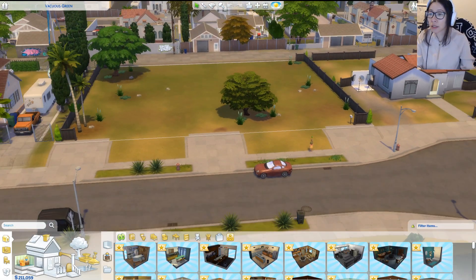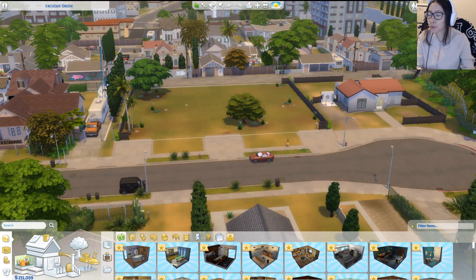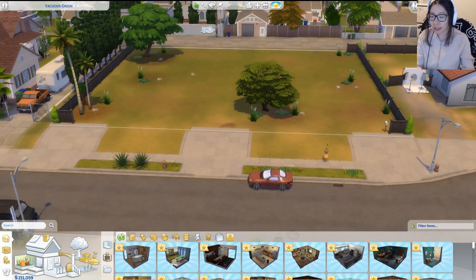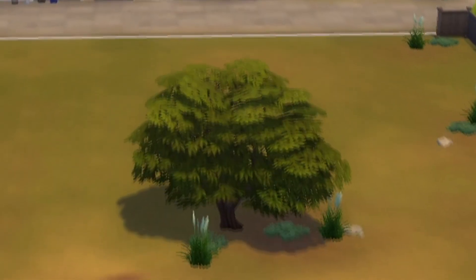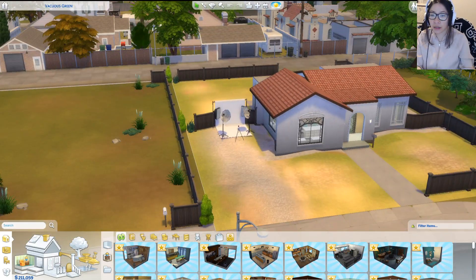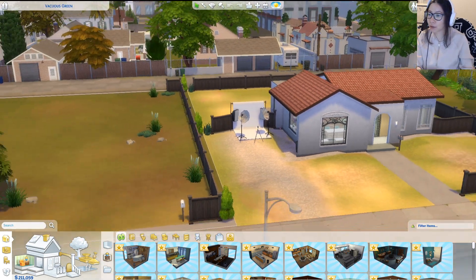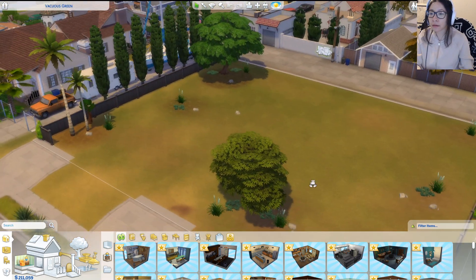We are in Del Sol Valley on this lot. It's not the prettiest lot — it's looking a little bit messed up, a little miscolored, the grass isn't very happy, there's a random tree here. Ignore this mess over here, this is my girl's house that I play with often. I don't know what's happening over here.